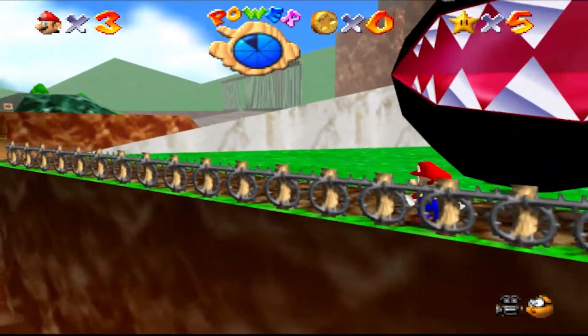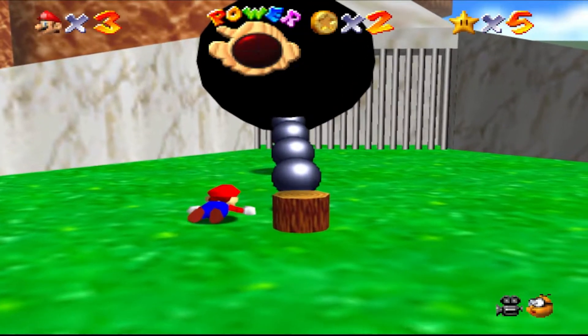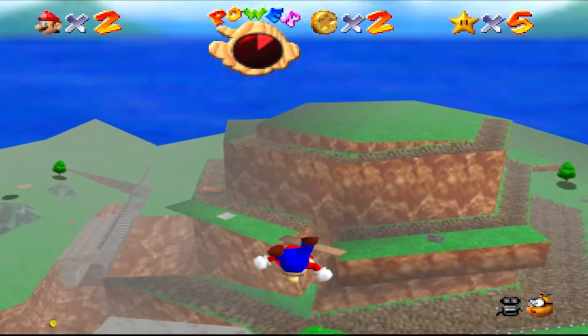I'm not a quitter, so I came back to challenge him again. I landed one ground pound, two ground pounds, and with one more left, I died. Mr. Chomper embarrassed me again, so I decided to go to the island instead. I found a cannon closer to the island, and this time I actually made it.